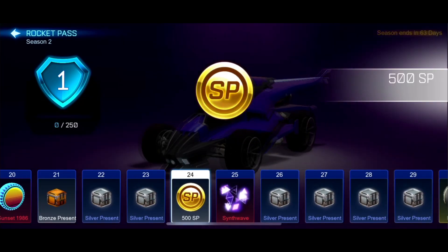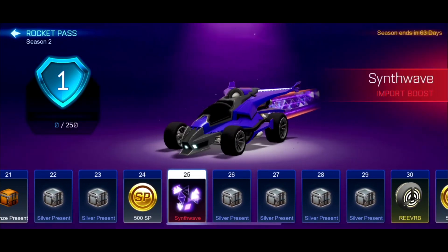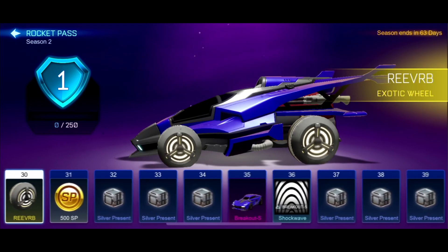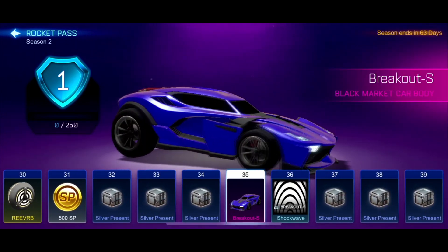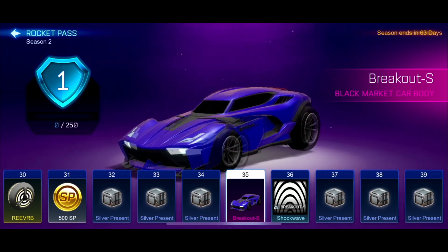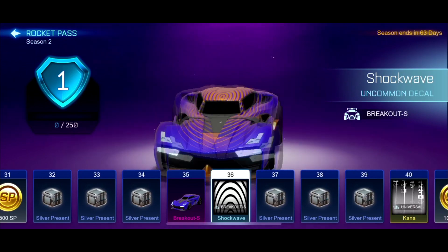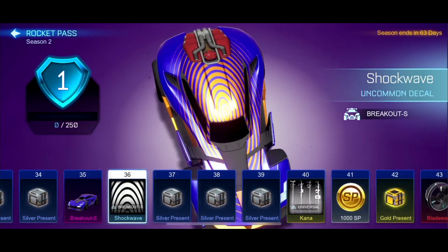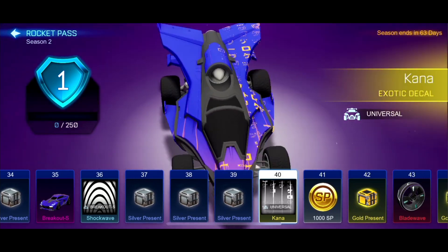I really like that they show you what you can get. You get more Sideswipe Points or Salvage Points — whatever you want to call them. Synth Wave is here. Reverb Wheels, of course, are here. The Breakout Type S is going to be the Black Market Car at Tier 35, which is pretty cool — it kind of makes sense, you know, progressing from the Breakout. The Breakout Type S Shock Wave is a really cool looking decal. And then the Kana, which again is universal.